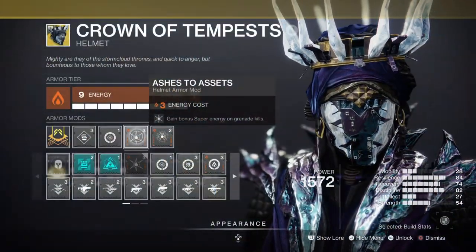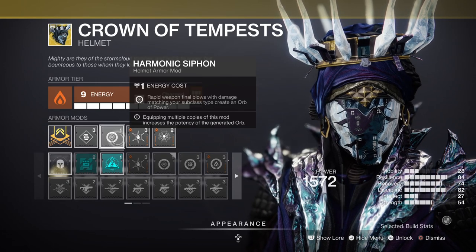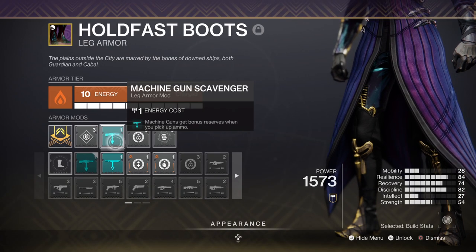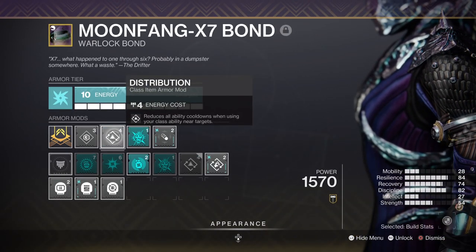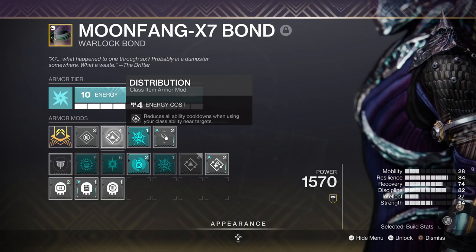For armor mods: Ashes to Assets for more super energy via grenade kills. Harmonic Siphon for creating Orbs of Power via matching Arc elements. Absolution for faster ability energy cooldown from picking up Orbs of Power. Machine Gun Scavenger for bonus ammo reserves. Bad Juju — or rather, a mod where damaging a champion with an Arc ability causes them to be jolted. And Distribution, which reduces ability cooldown when using your class ability near targets.